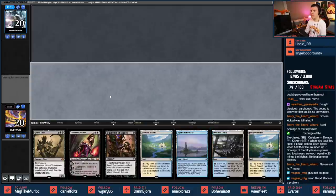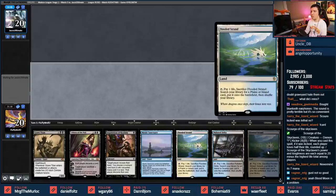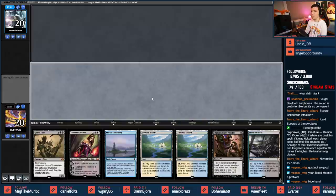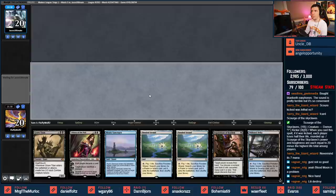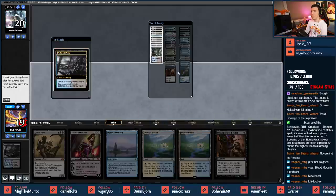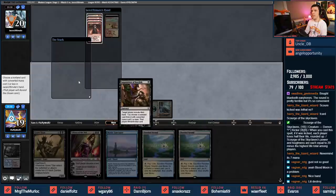Hand looks pretty good - Liliana and top-end Grave Titan. Grave Titan is probably going bye-bye via Thoughtseize, but we can't always ask for it to stay in the library. Inquisition time - what do we got? Angrath, Bolt, Swift Spear. I just want to take Swift Spear here, honestly.